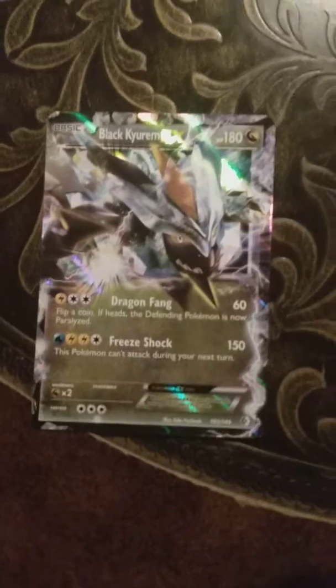Alright guys, we are opening this up. These are all EXs. Oh my gosh, our first is a freaking black hero — look at that, dragon, fate 60.